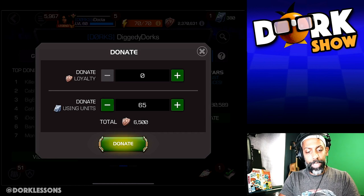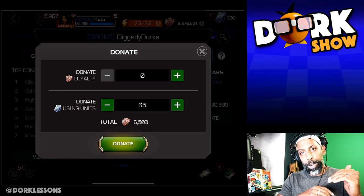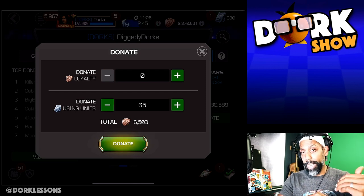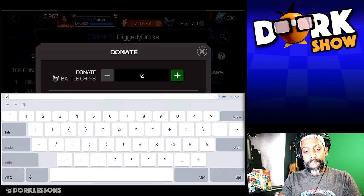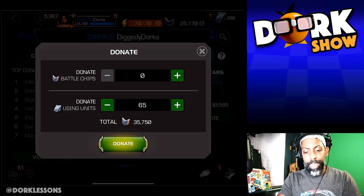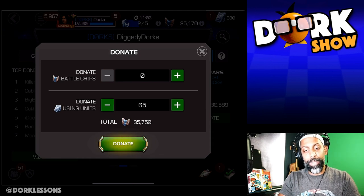That is also really awful. But what I think a lot of people don't know is that the conversion between battle chips and units is actually pretty good. Check it out — for every unit that I drop in, that's 550 battle chips. And battle chip donation is usually pretty stressful for people because you have to do arena. That's 35,000 battle chips right there at 65 units.